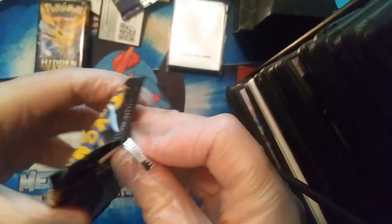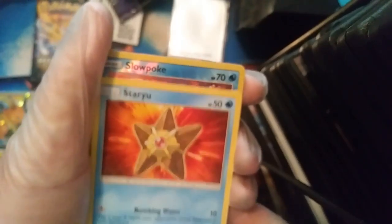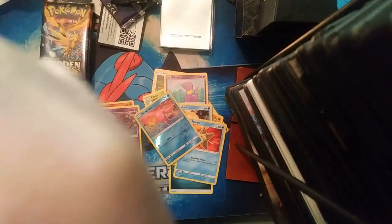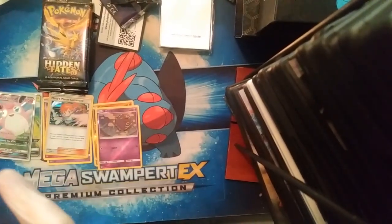Six packs to go. I'm hoping for some shiny Pokémon. Pack five: energy, Chansey, Graveler, Farfetch'd, Caterpie, Paras, Ekans, Psyduck, Starmie, Slowpoke, and a Wigglytuff GX — sweet! That's two GXs down. I think the most you can pull out of these Elite Trainer Boxes is two or three GXs, so hopefully that's not all we get — but if it is, that is what it is.